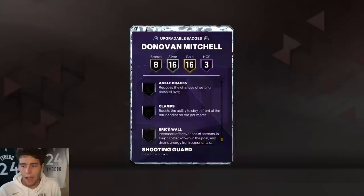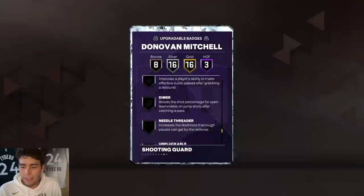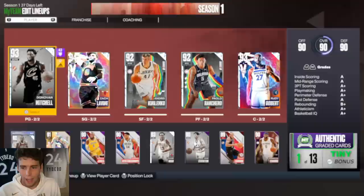When we look at Donovan Mitchell, we gotta see how many of these badges are truly upgradable. It looks like most of the bronzes are upgradable but a lot of the silvers aren't. You can give him Limitless, Dimer, Needle Threader, Clamps, Unpluckable — those types of badges — even Ankle Braces. He's gonna have I think five badge spots.